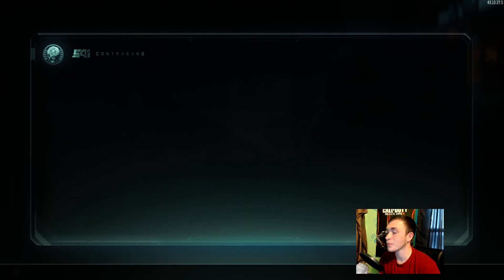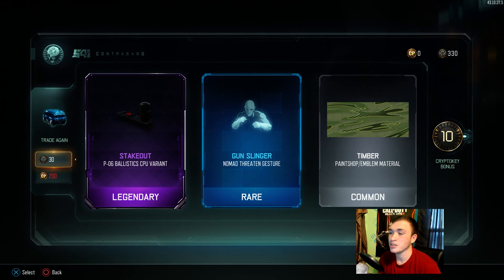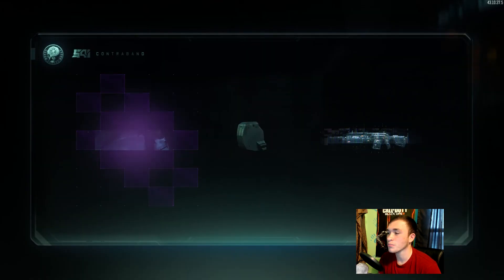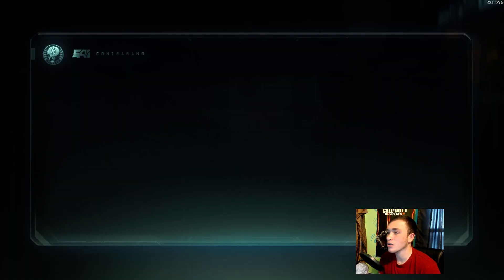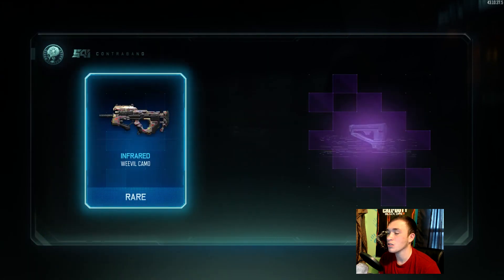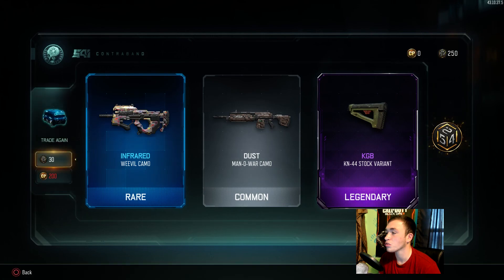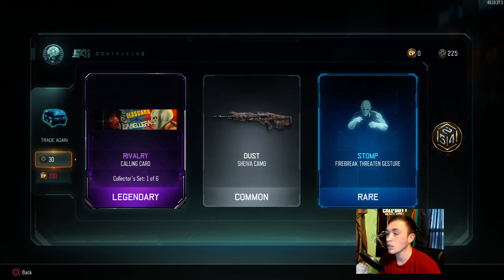Getting a lot of gestures. I just finished getting the PO6 gold yesterday — I got the Ballistic CPU for it but the scope is just horrible. We got Royal — that was a bad one. Grave Digger gesture — that's pretty cool. Transgression for the KRM, even though I'm not going to use shotguns anymore. Then the KN Stock KGB variant — I use the KN44 all the time and always run Stock so that will come in handy. We also got the Rivalry calling card, the first of six.